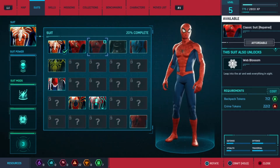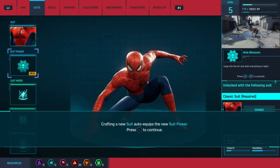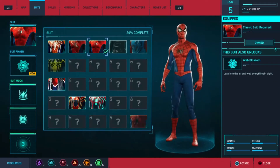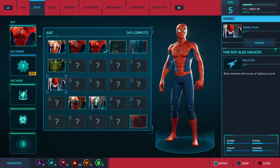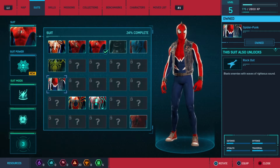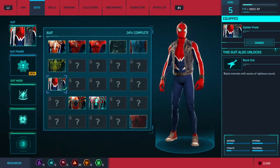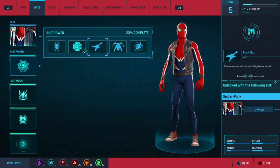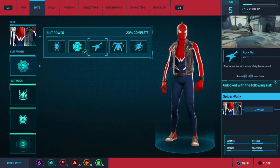I was doing some off-camera stuff to see what I can do, and this suit actually has its own powers as well — kind of want to use that, but it's a bit basic. We're gonna come back to it and go through the entire list, wear every suit in this series. So today's suit — we're gonna use Spider-Punk, and his ability is 'blast enemies with waves of righteous sound.' Let's see what that looks like. L3 and R3 — yeah, it's a sound wave thing, kind of what I expected.